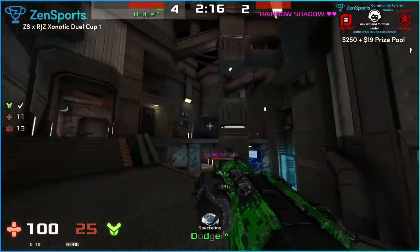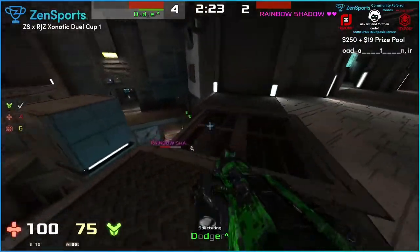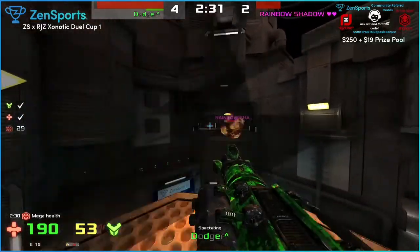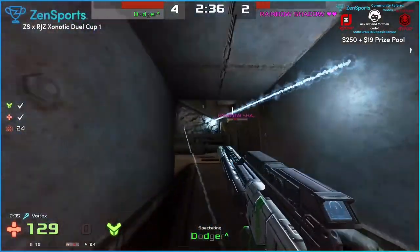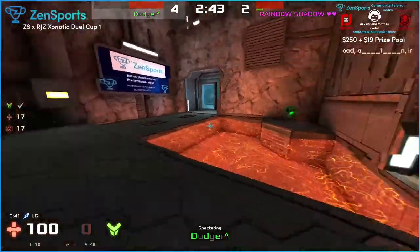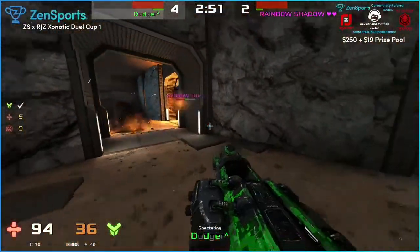Rainbow's got two kills this game, which is a big improvement. This one looks pretty close actually - Dodger certainly has the advantage but Rainbow's doing a pretty good job. I'd expect Dodger to go down for the vortex - there we go - but he gets hit doing so. Wow, he got hit by a lot of damage from Rainbow. What gun do you think Rainbow was using there? Maybe double mortar.